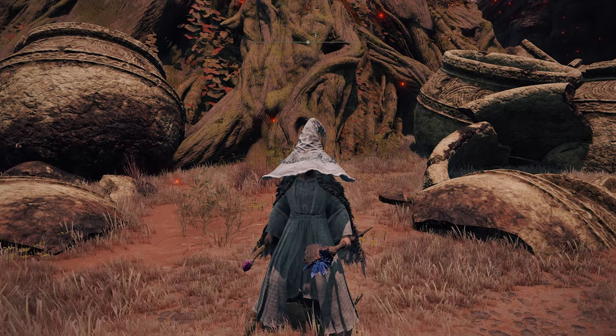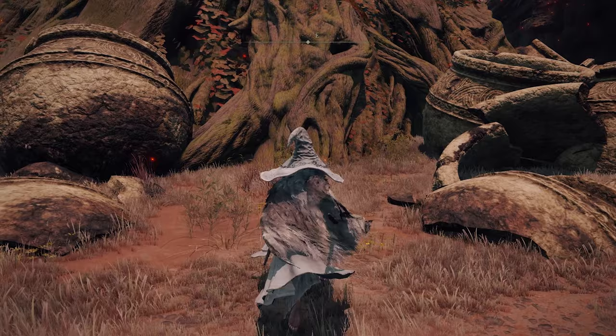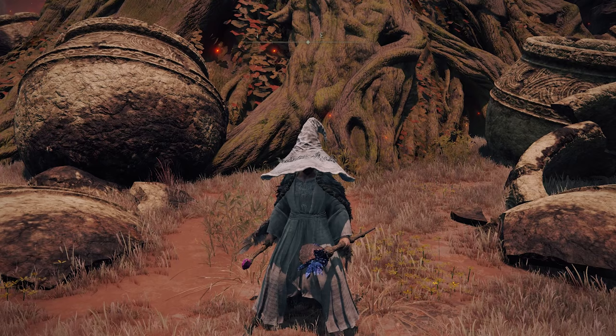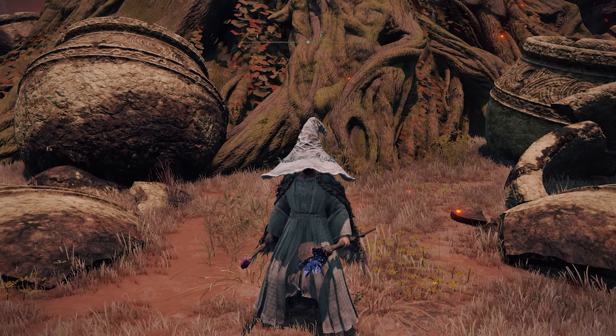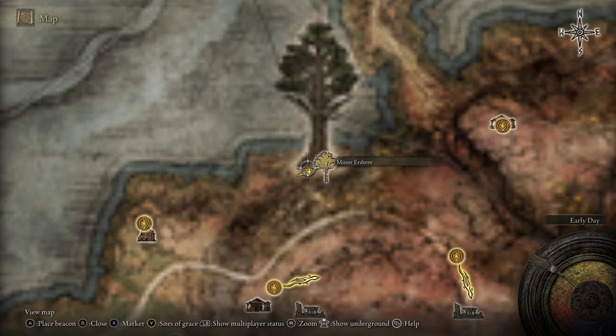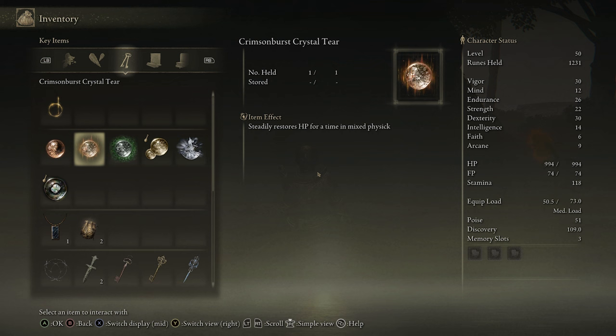Next up are the Green Burst Crystal Tear, which is a 30% temporary stamina recovery boost for 3 minutes, and the Flame Shrouding Cracked Tear, which like the other elemental shrouding tears is a 20% damage boost on anything fire damage — that includes weapon arts, spells, and the elemental damage on your weapon, also for 3 minutes. You can find those two near the Smoldering Church in Caelid, at the Minor Erdtree. Kill the Erdtree Avatar and he'll drop both of these.